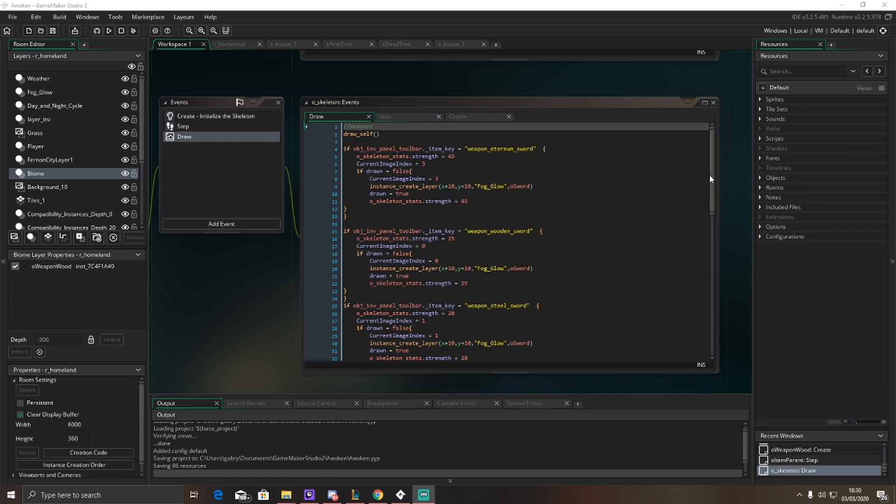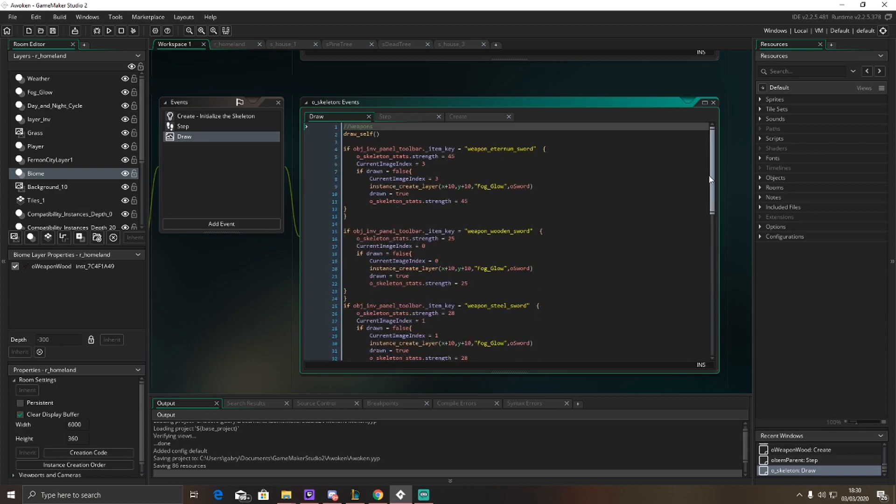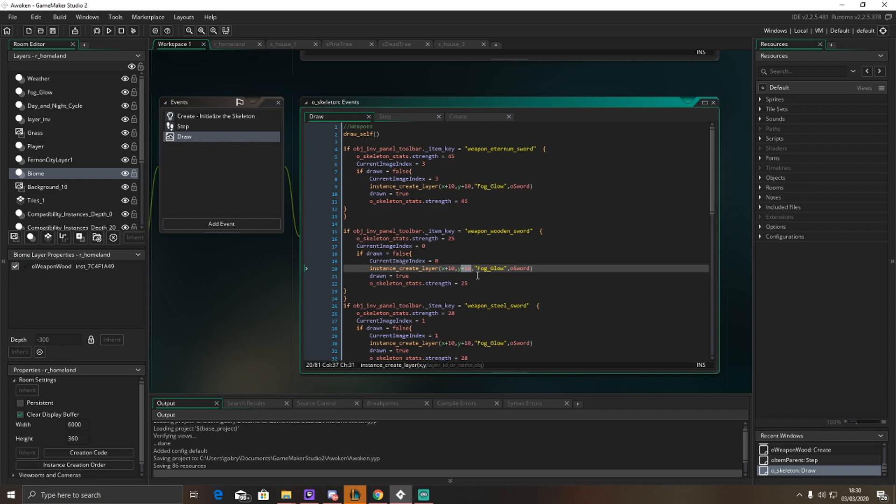This happens currently for the swords and a couple of the maces. So these are the only items it actually currently draws. What I'm going to do is basically copy this line of code for every single object and alter these values — the different strengths and such. And once I do that, I'll be back.